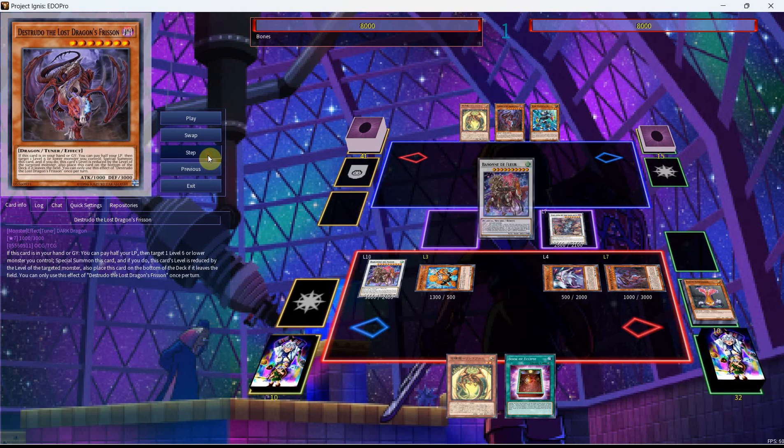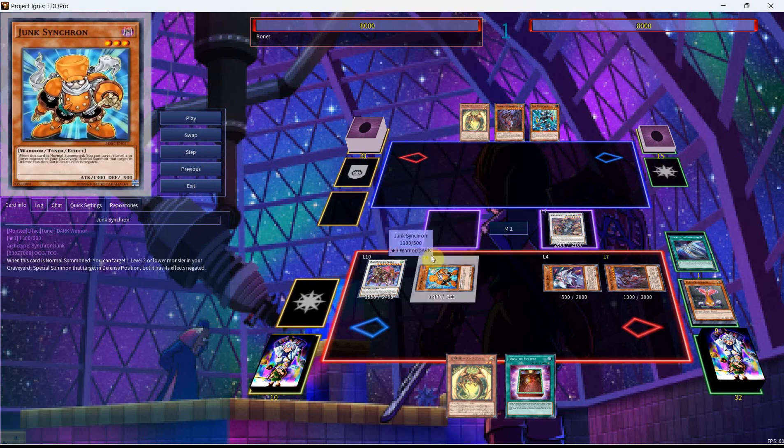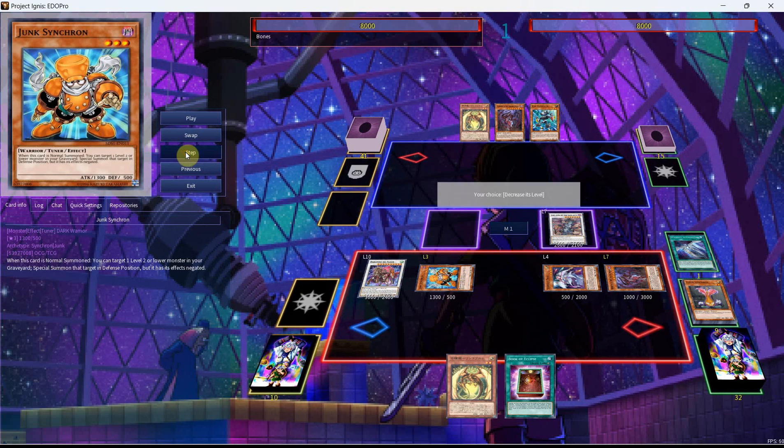We can use Flur and the Axel for the Baron, and then activate the Illumination targeting the Trail. You can either change it to Level 5 if you want to synchro it away with the Junk, or you can turn it into Level 3, which is the spicier play.